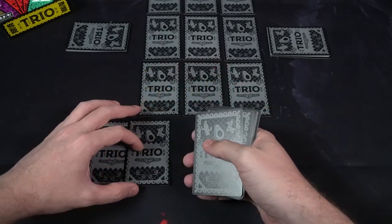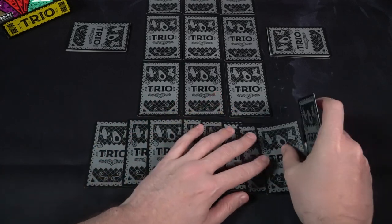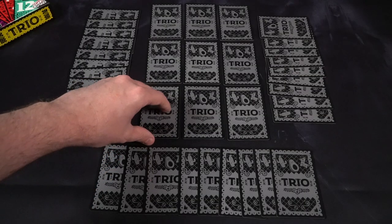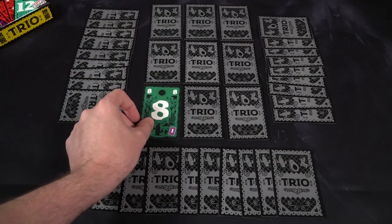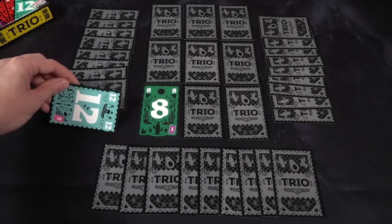From there, go ahead and select a player — maybe the youngest — to go first, or the most recent player to collect a trilogy of something. Playing the game Trio is actually quite simple. The starting player is going to be the one who selects two cards to reveal.